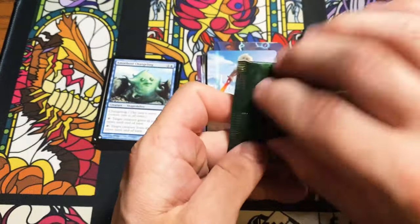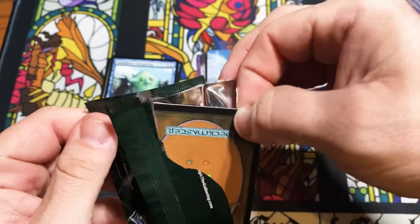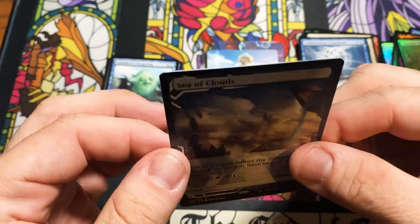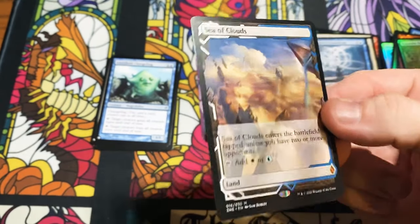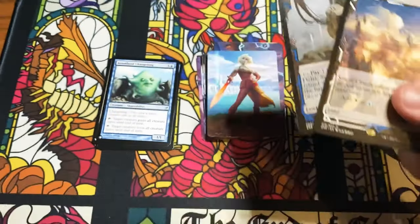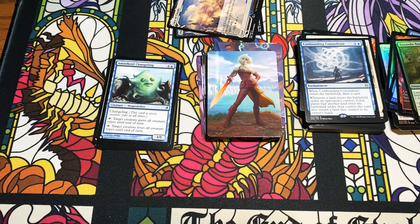We got a fetch land in the first box — a little Polluted Delta action — so let's see what we get here. All right, let's flip it over: Sea of Clouds. Okay, we got one of these in the last one — these are the Battlebond lands. I like them — so not too shabby, guys. Thank you for joining me. I know it's a long video; if you're still here and watched the entire video, let me know because I really appreciate it. I'll give you a hug at some point. See you guys next time!